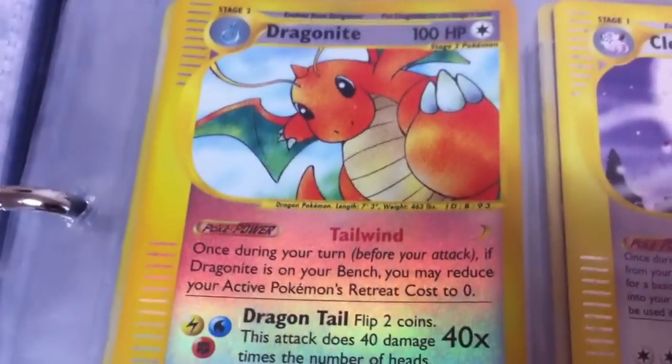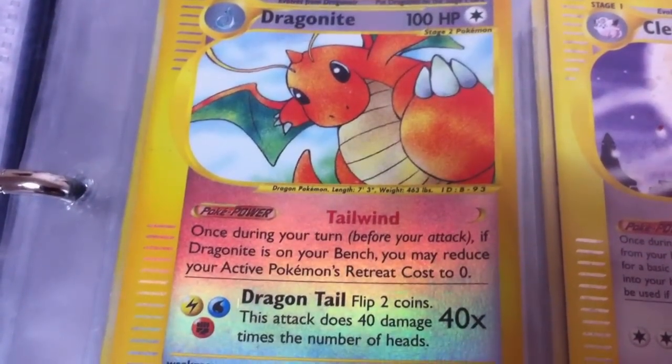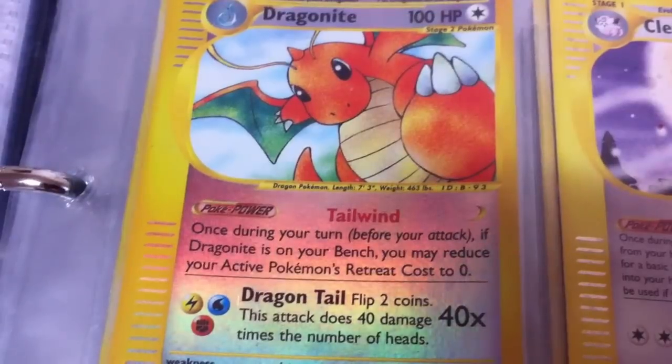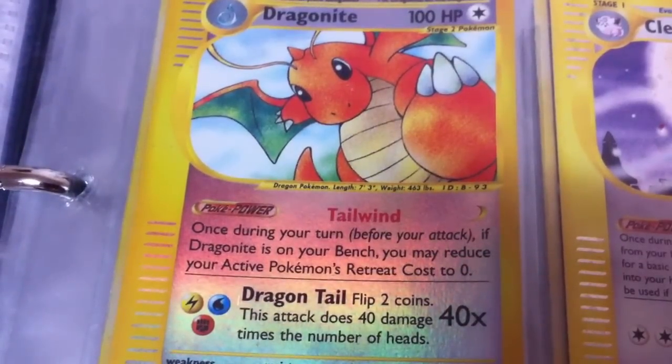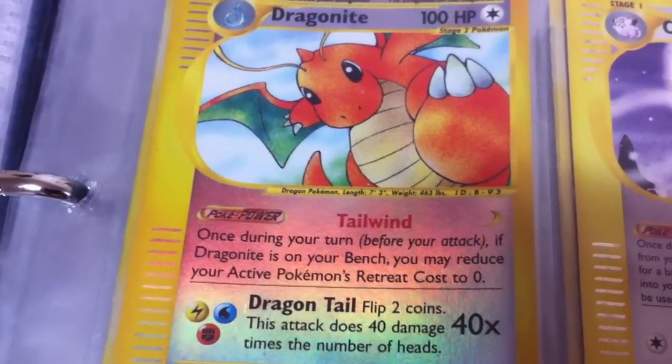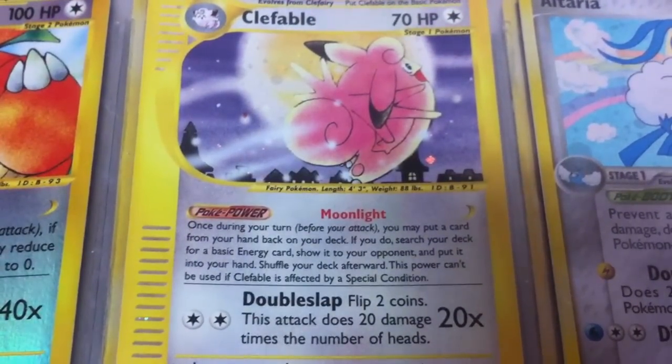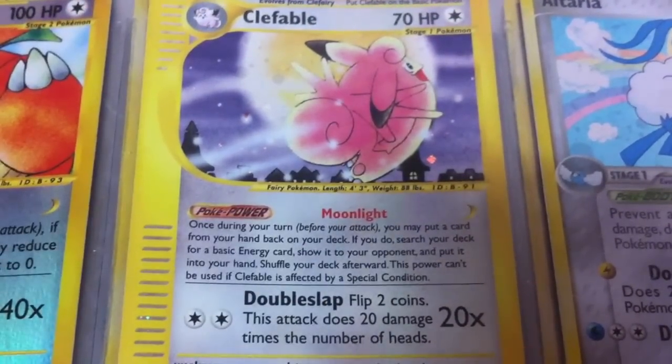Dragonite reverse holo — I don't have the full holo version, but he's got Tailwind which lets you make your active Pokemon's retreat zero. That's pretty cool.